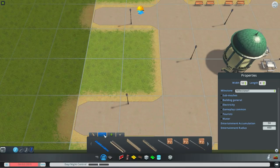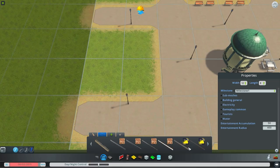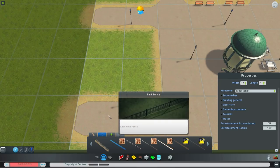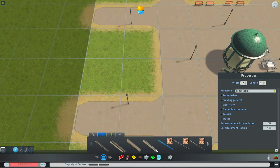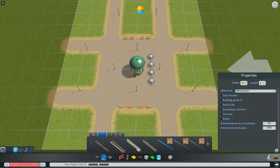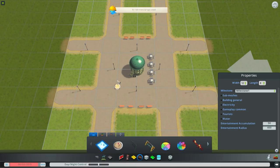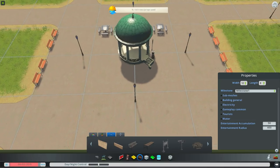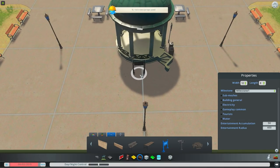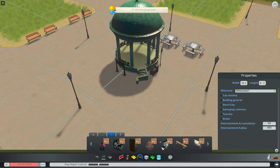Some other stuff we could do to take detailing over the edge is put in some fences. I thought when the Park Life DLC came out they did one version of these fences that was vanilla, but since it's not a vanilla asset let's not make this an asset that not everyone can download. You can make a park, a dog park, incorporate a bunch of different DLC items - we're going to do a sign that says 'city park.'